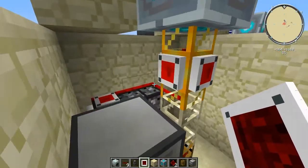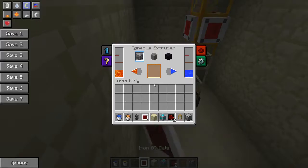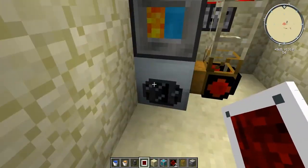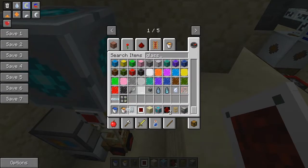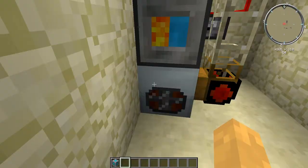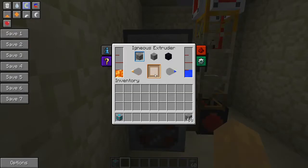When there's no space in the recycler for scrap, the signal turns off and the igneous extruder stops making cobblestone. Get a water and a lava bucket and right-click the igneous extruder once — it now makes cobblestone infinitely without consuming lava or water, only a little power. Connect glass fiber cable to your base power line. Don't forget to put one overclocker upgrade in the recycler — don't shift-click it in when empty or it will recycle the upgrade.